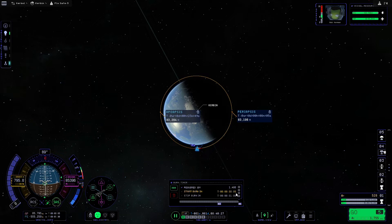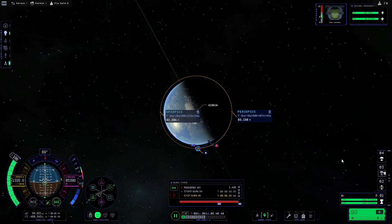Once the timer reaches zero we'll go to full throttle with Z on the keyboard. You can see by the number two on the burn gauge that we are going to run out of fuel before we can finish this burn on the first stage, so we're going to need to stage for the second stage. Once our delta-v is at zero we will then stage the second stage.